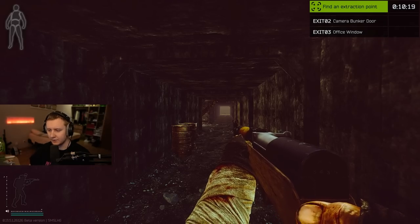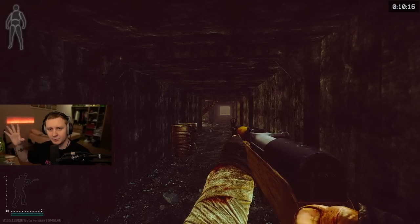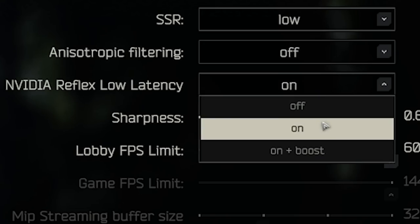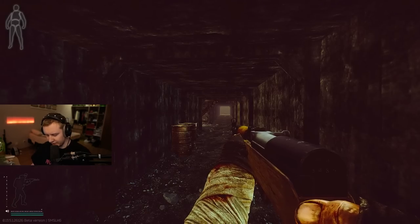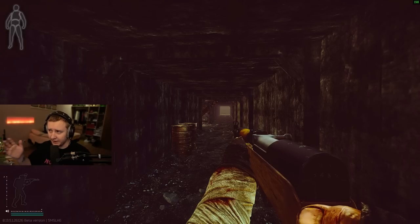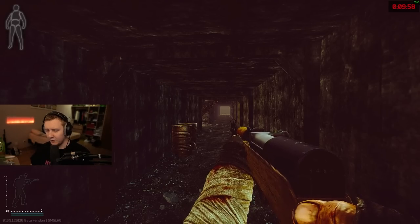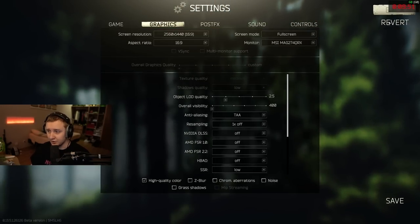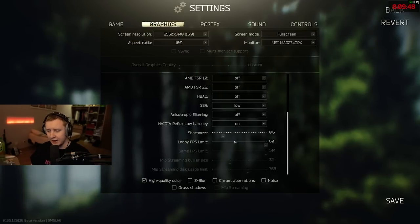Another thing that was fixed — and I determined this by testing, along with a couple of other streamers — is the NVIDIA Low Latency bug. Before the patch, if you had it set to ON or ON plus boost, it would literally lock your frames to 60 whenever you played a couple of raids or changed maps. So for example, you'd play Factory, swap to Customs, and your FPS would be limited to 60. I've played multiple raids today on different maps and it seems like NVIDIA Low Latency isn't bugged anymore — you can use it if you want. It's basically a tech that utilizes your GPU and monitor to provide less input lag. It was bugged, but you can try it ON or ON plus boost if you have a lower-tier GPU, and do your research on the tech. That is fixed now.